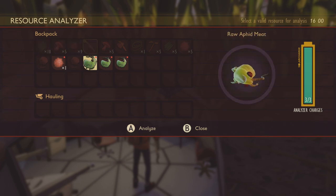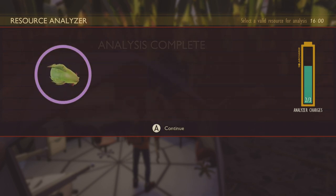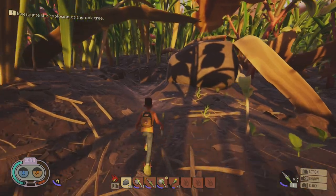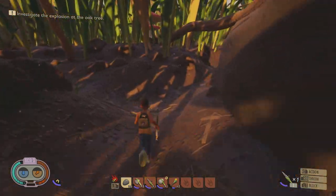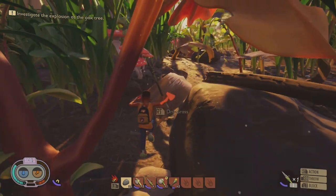Speaking of aphids, if you manage to catch one you can analyze the meat you get from it to unlock the aphid slipper blueprints. These slippers give you a boost in movement speed, which not only helps you get around the map much faster but also helps you escape those spiders — they definitely cannot catch you when you're wearing these shoes.